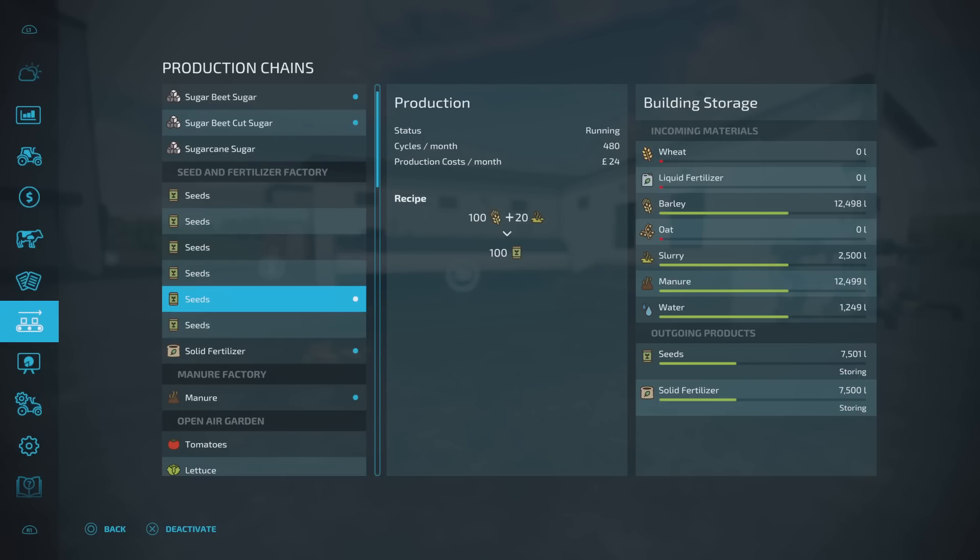Wheat, barley, or oats plus slurry. If you've got cows on your farm, or you buy slurry from the livestock market, any one of those grains plus slurry and you can make your own seed. The ratio is pretty good — you're not using a lot of slurry. At the moment barley is selling cheapest for me, so I'll use barley with a bit of slurry. If you do contract work and have leftover barley or wheat or oats from a harvest, that's spare grain going straight into seed production.